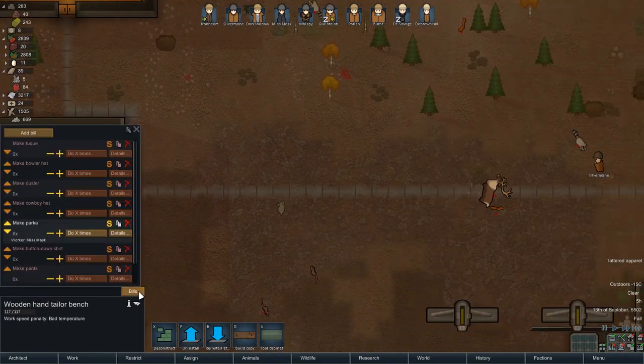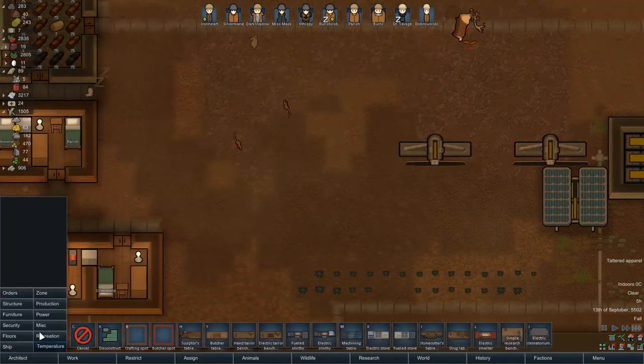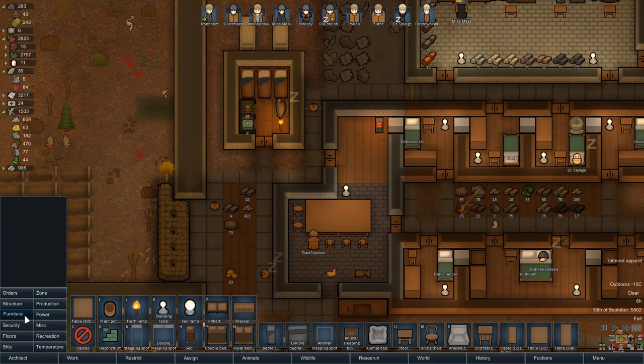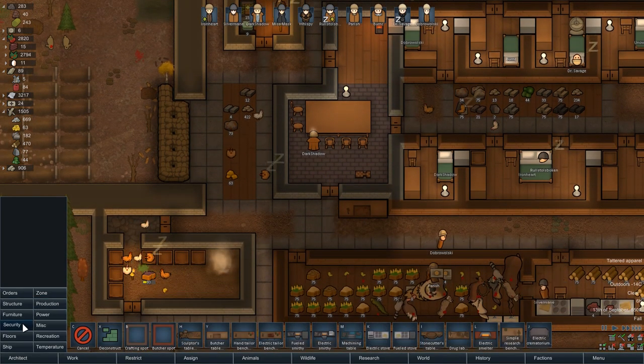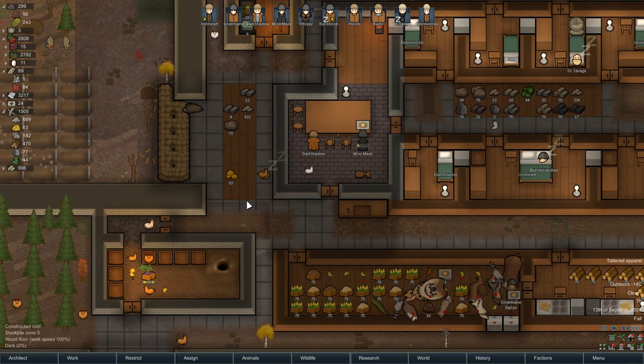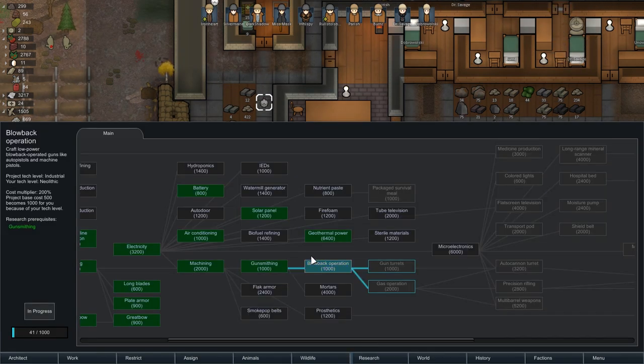We've got some make parka orders - yeah, we're making parkas. Eventually I still do want to go ahead and get a comms console. I said I would check what I need to research and I didn't. Got to figure out what I need to research in order to make that comms console. Might be micro-electronics.